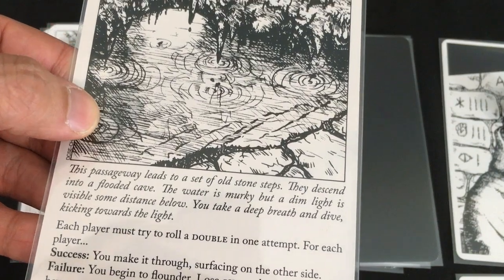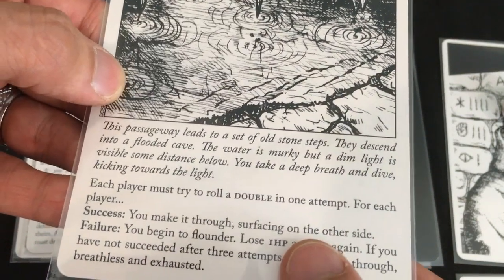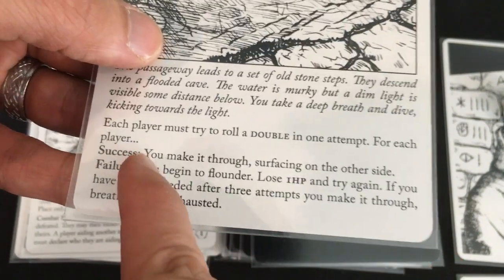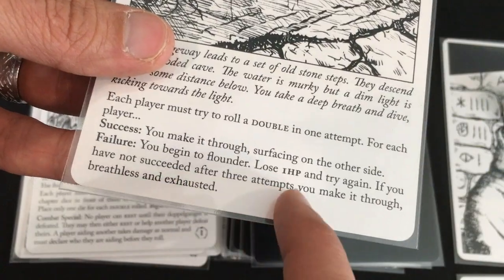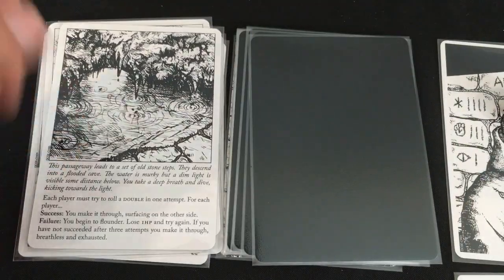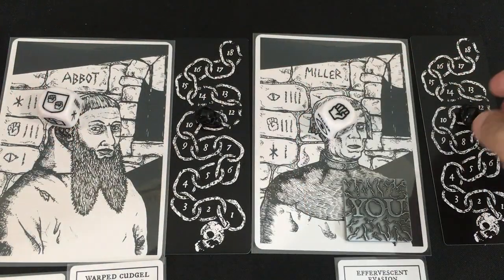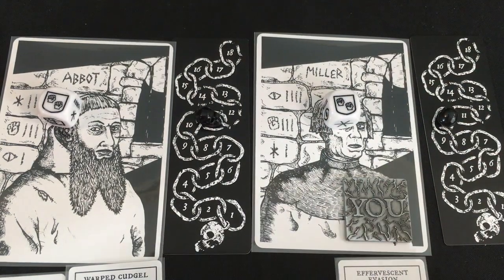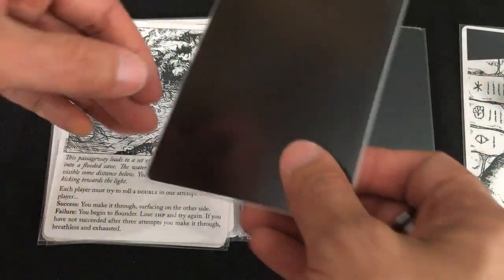This passageway leads to a flooded cave with a dim light below. Each player must try to roll a double in one attempt — a shield side with two icons. If we fail we lose one hit point and try again, with up to three attempts before making it through exhausted. The Abbot makes it on the first try; the Miller takes one damage but makes it on his second attempt. Good swimmers, both.